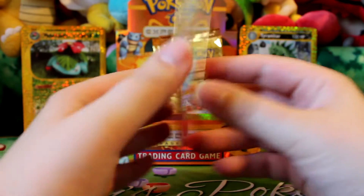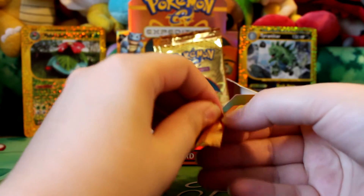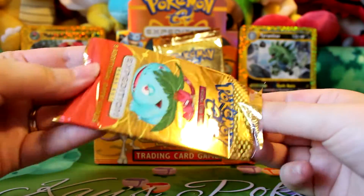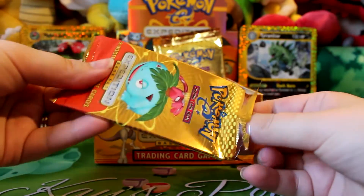And the next pack. I'm still really hoping for a Venusaur or a Charizard holo, that would be spectacular. I did pull a lot of Charizard stuff from this box so can't be upset.